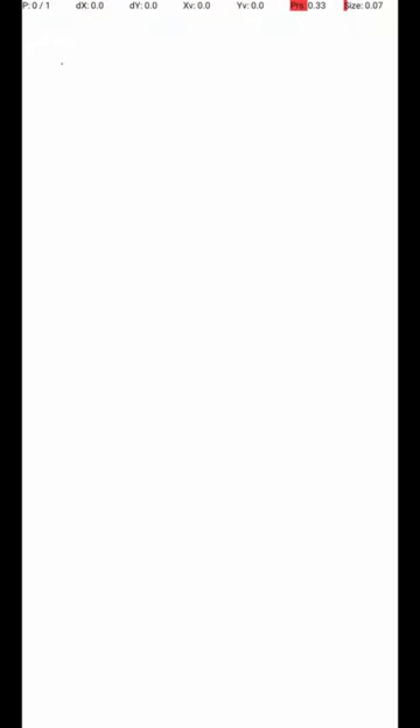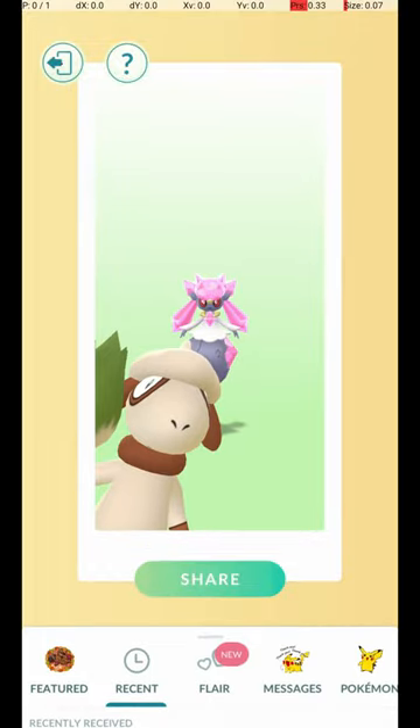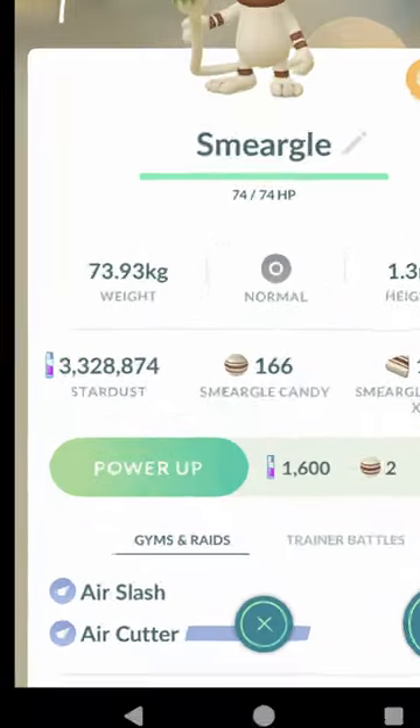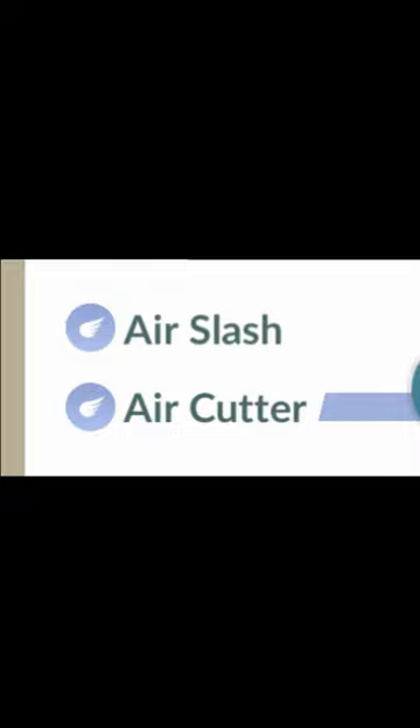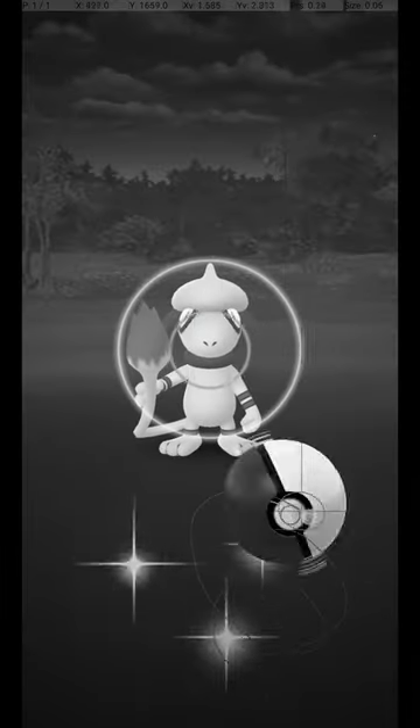Smeargle appears on the map after photobombing snapshots of Pokémon. Not only is this an unusual method of spawning, but Smeargle also takes on the fast and charge attacks of the Pokémon it photobombs. But I don't care about any of that — this isn't the PvP Pokédex.